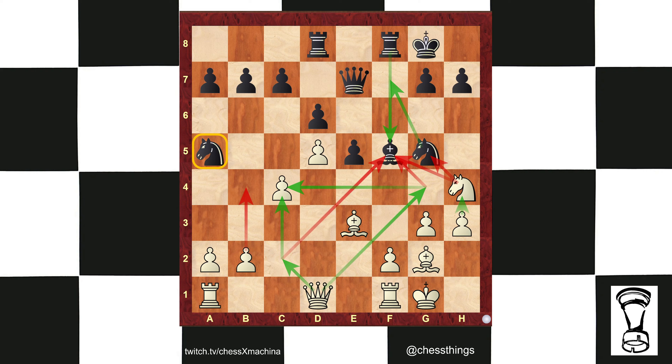Hola, chess people. Coach Matthew back with another chess short. Trappable pieces — white to play and win. What white needs to do is find a way to trap the knight on a5.